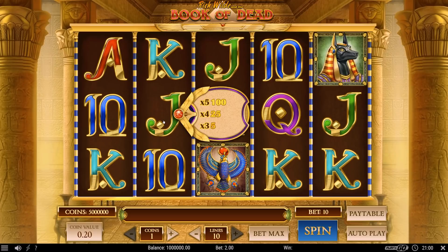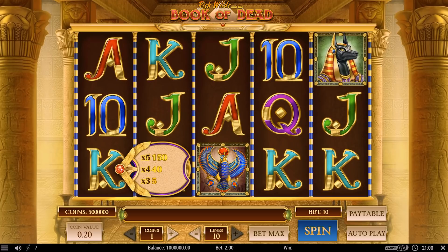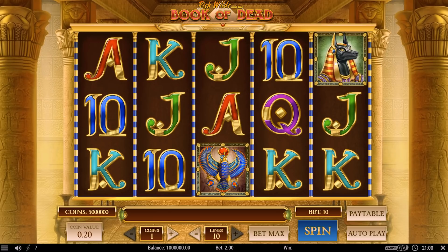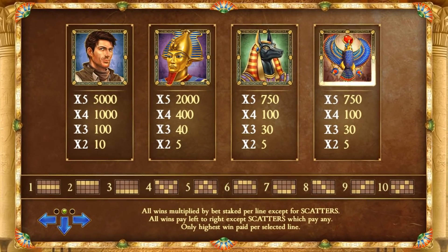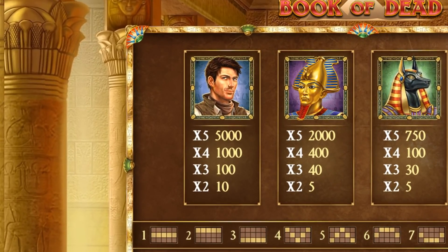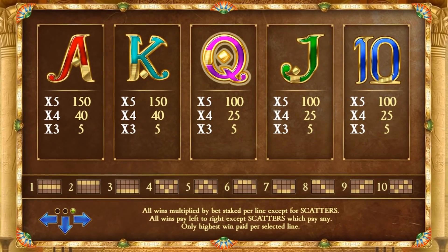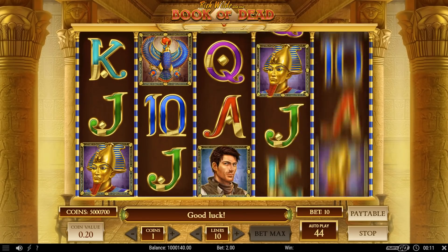The game has nine regular symbols, ranging from five to 5,000 coins, depending on which one and how many of them you get. Those are then divided into two groups. The first group represents character symbols, where you need two of the same on one payline in order to win. Although he's not a wild card, Rich Wild does have a cameo in the game, giving you the largest amount of points among other symbols.